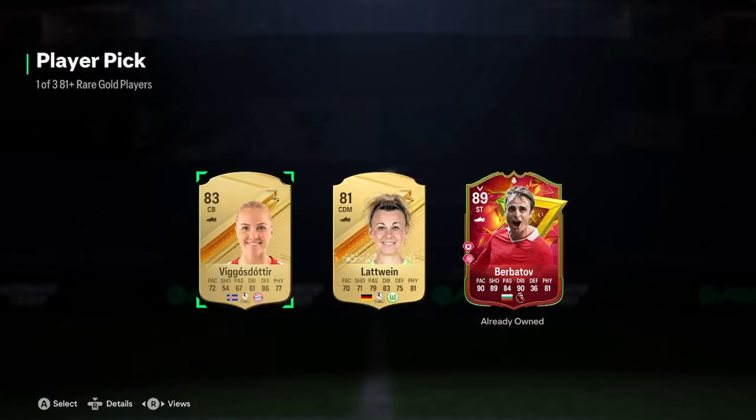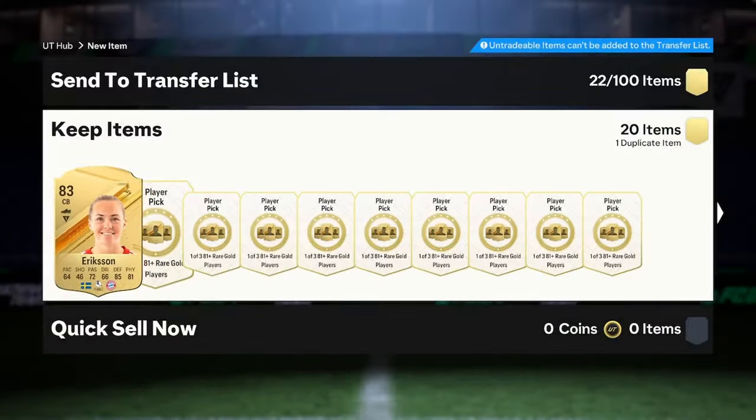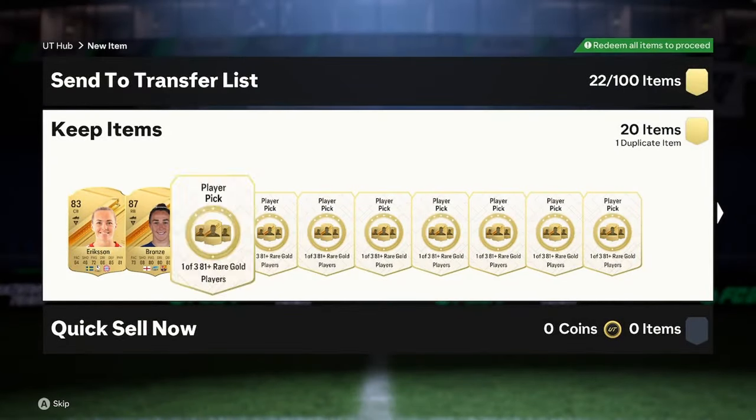Alright boys, we're with the next batch of 20. This is the third out of five batch. Last one was amazing. And oh my god — from the first player pick, we get 89 Berbatov. What's going on? I think that's the only one we've packed so far. I've been doing these over multiple days, so I actually can't remember what we got from the first batch. We get 87 Lucy Bronze there, which is again very, very nice.